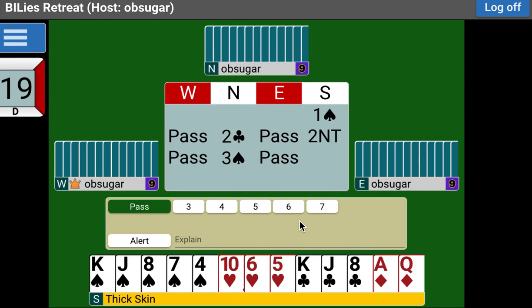The one wrong answer would be minimum. Our partner is unlimited — he could have all of the rest of the points in the deck. He's unlimited. So if he's unlimited, he could have the ace-queen of spades, the ace-king-queen of hearts, the king of diamonds, the ace of clubs, and the queen of clubs. Shouldn't you give him a chance to look for slam if he could be unlimited? Fred's partner right now may be sitting on the rest of the deck.